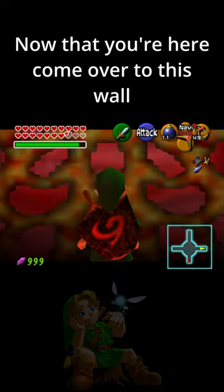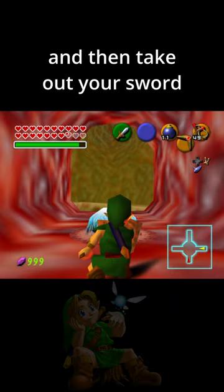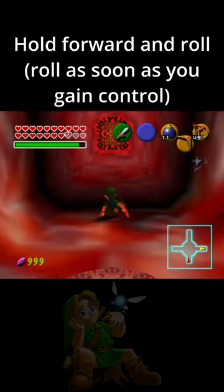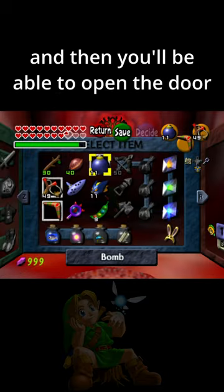Now that you're here, come over to this wall and then turn 180 degrees. Roll into the switch, and then take out your sword without moving like that. Then jump slash, fold forward and roll. On a certain frame you want to pause, and then you'll be able to open the door.